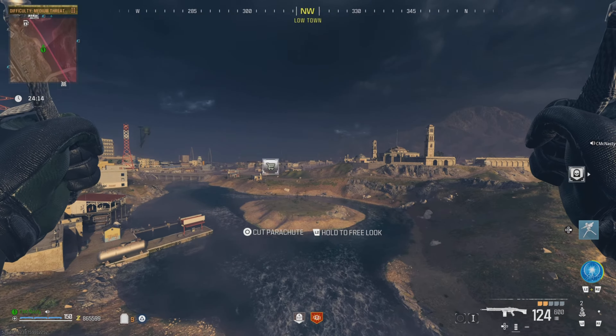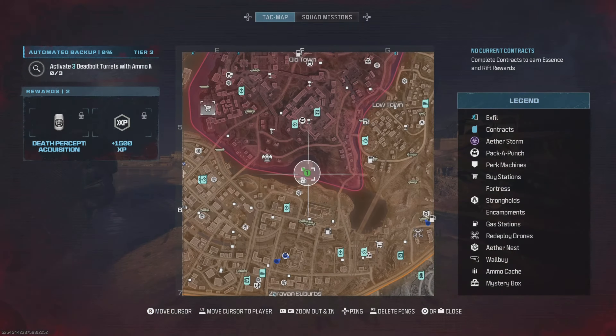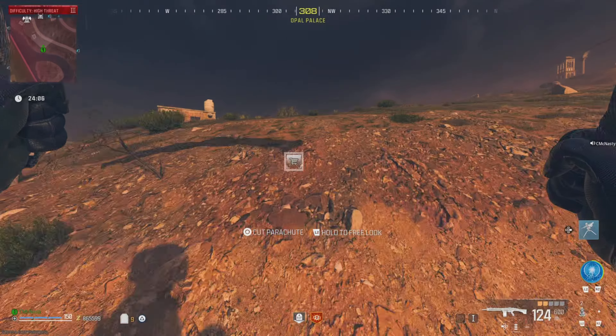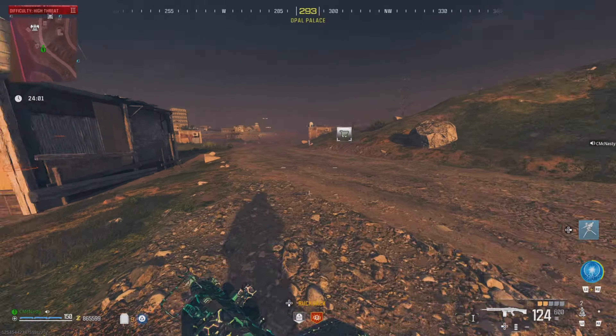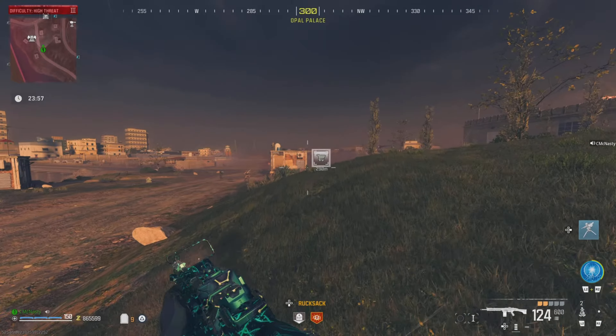First thing you're going to need to do is go on over to the red zone and get yourself that cart. We're going to have to buy us a Juggernaut — not a Juggernaut perk, guys, a Juggernaut, the body armor suit. Once we get that, we'll let you know what to do next.